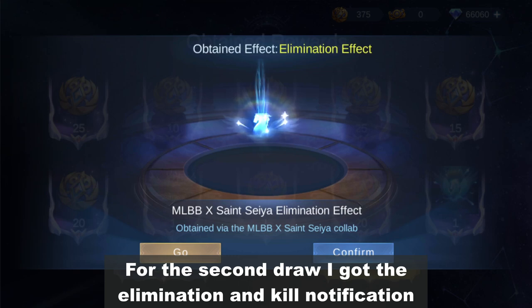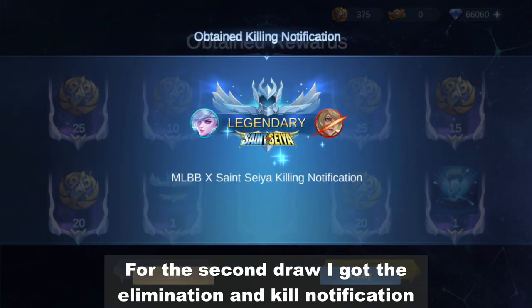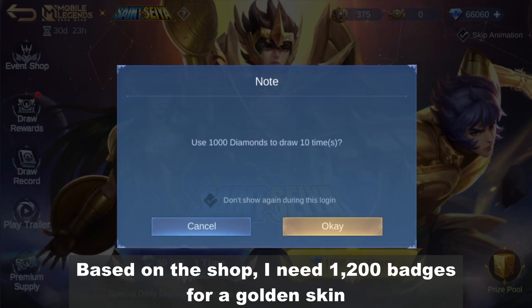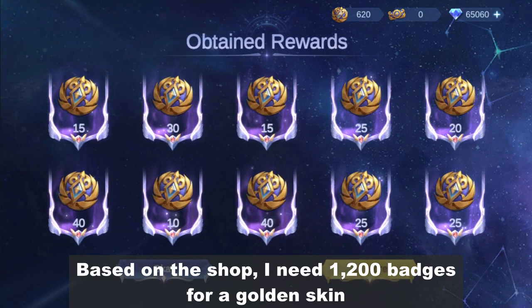For the second draw, I got the elimination and kill notification. Based on the shop, I need 1,200 badges for a golden skin.